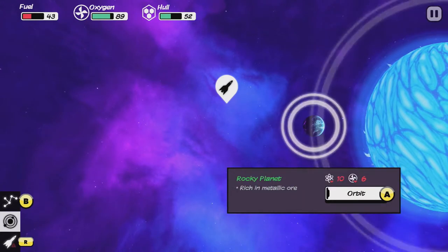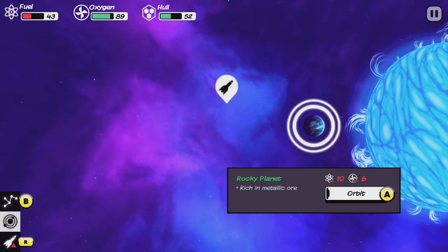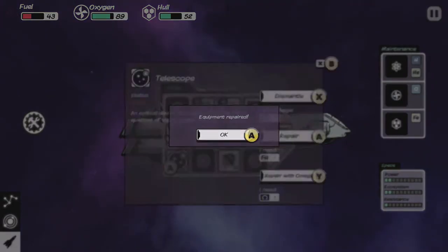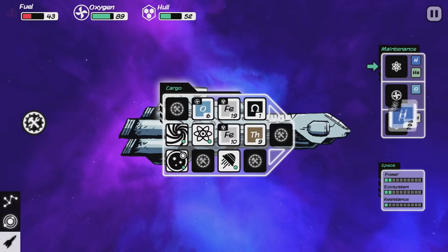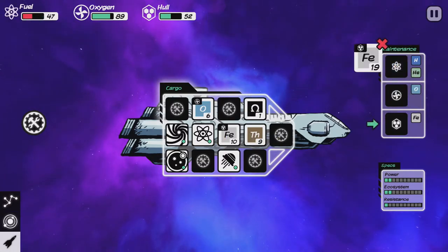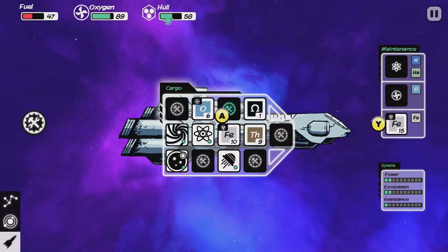So the supernova is rich in fuel, very dangerous atmosphere. Let's go in here and try to repair. I do have a little bit of fuel I can put in, but we're gonna have to get more — otherwise we're screwed. I do have to fix my hull. Oh, can I just press Y? There we go — that's easy. Wasn't paying attention.